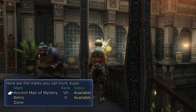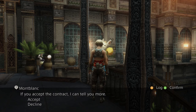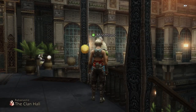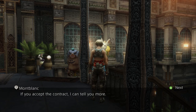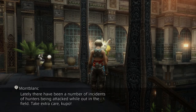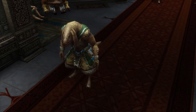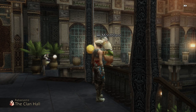Now what marks do you have? Ancient Man of Mystery — that would be Gilgamesh. We'll take care of that in a little bit. He's in Lhusu Mines; I've been there already, and the second phase of the fight has opened up. I already collected the goodies there. We'll also talk about the Belito and take care of that as well. Alright, that's it for this episode — we got two more hunts to take care of. See you guys later.